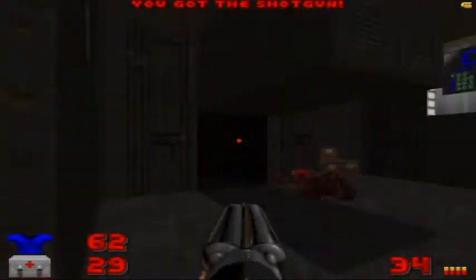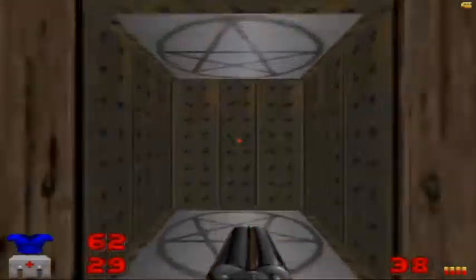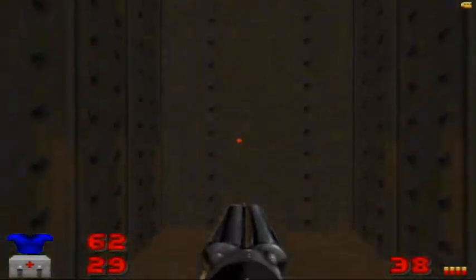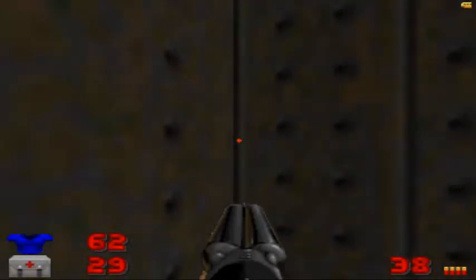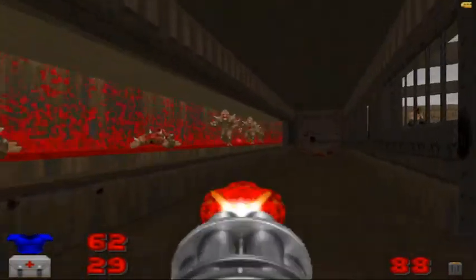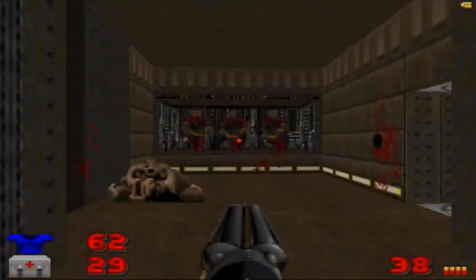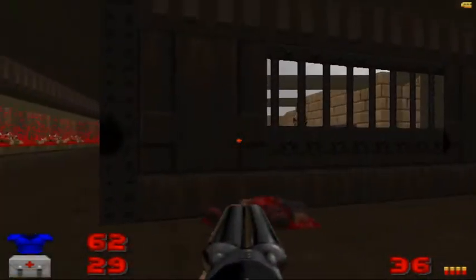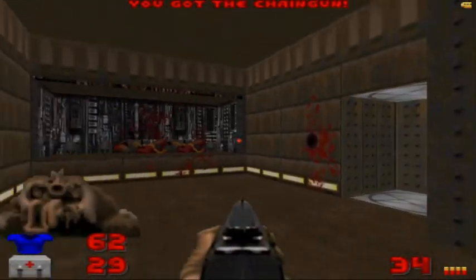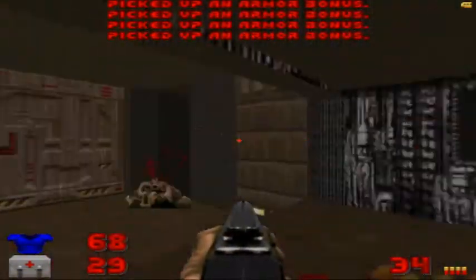We'll go back up these steps, take the teleporter, and take out five arch-viles — we'll tele-frag one. And here we are at the beginning; the arch-viles are dead. Let's go ahead and make the imps here do the chaingun cha-cha. Oops, I don't have a rocket launcher — dang it, forgot about that. I guess we're fine anyway. Go ahead and grab some armor bonuses.